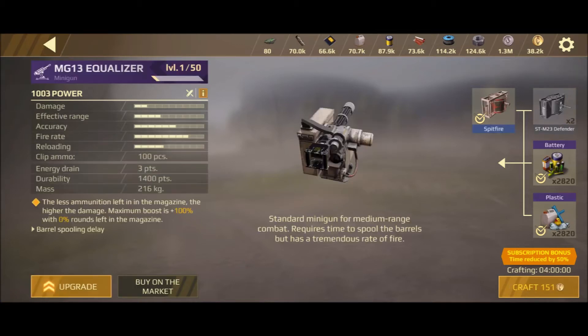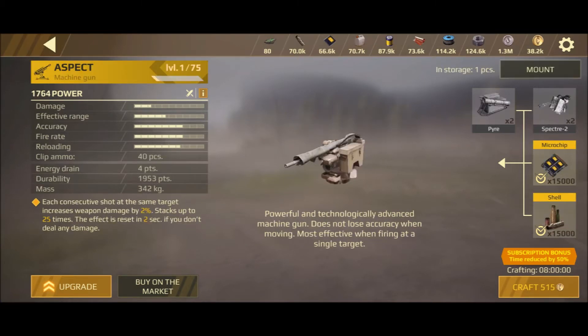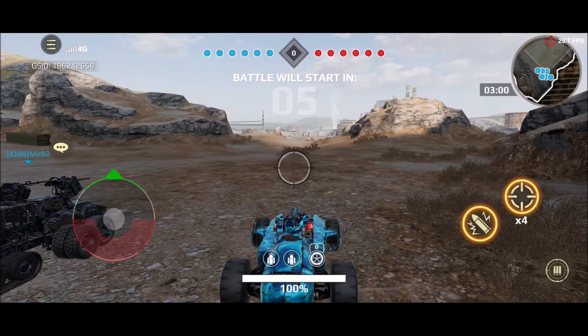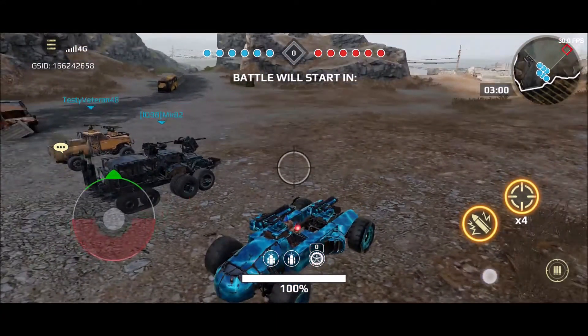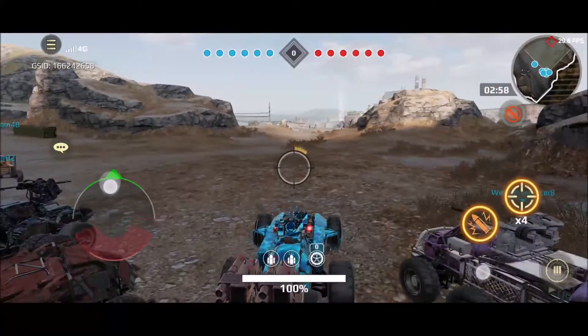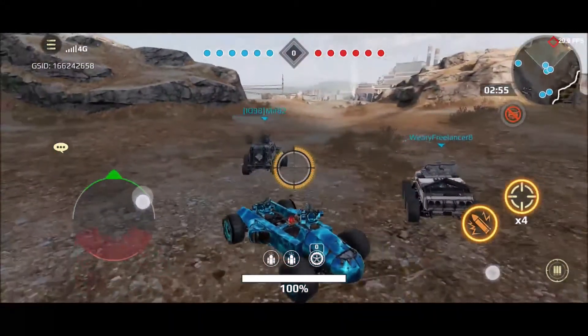Let's take a look at the Duster. The Duster has 2,000 points in durability. The Equalizer, which is a rare weapon, has 1,400 points, while the Aspect has almost 2,000 points alone. We've equipped both of those weapons to this build, and our cabin is exposed — yet we still have only 2,000 points in durability. So when you're playing these matches and you see guys sporting high-tier weapons with their cabin exposed, go after the cabin.